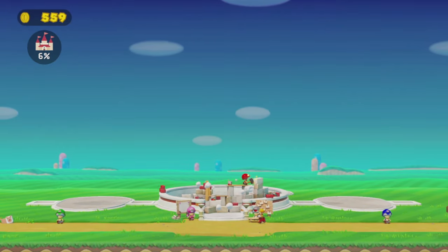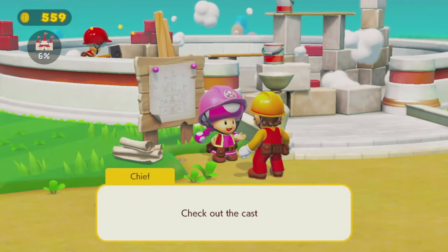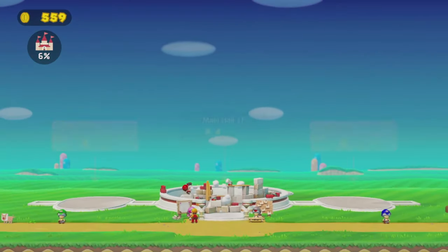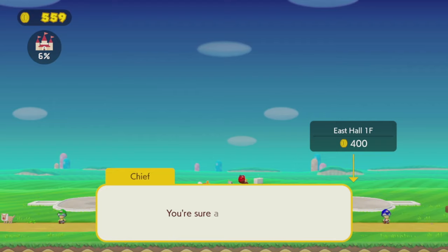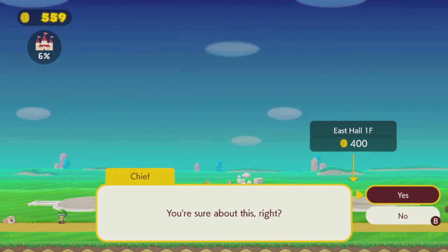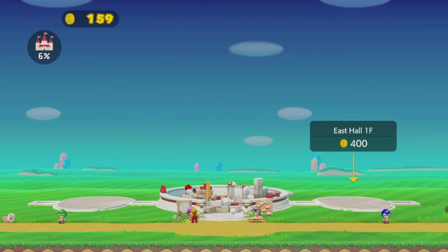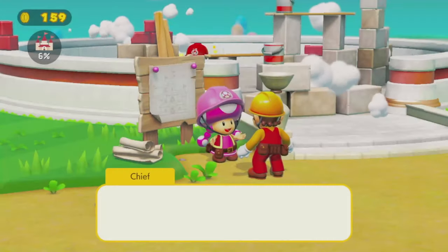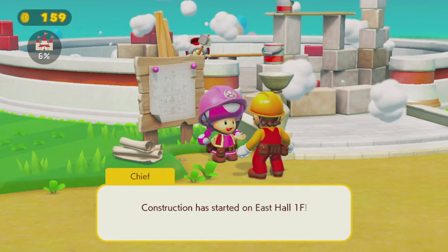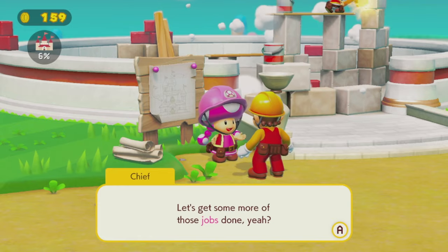Alright, the main hall! Let's go and talk to the Chief Toad! Check out the castle! The west hall on the first floor — the main hall — east or west? Eeny, meeny, miny, mo! East hall! You're sure about this, right? Yes, I am! Let's get building! 400 coins and Blue Toad's working away at it! Construction has started on East Hall, first floor — Blue Toad is taking lead on this project!